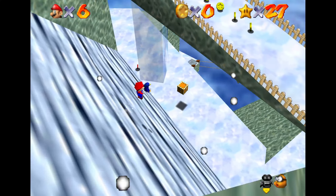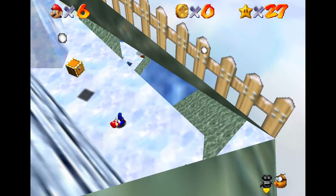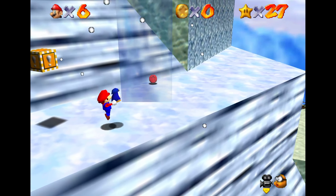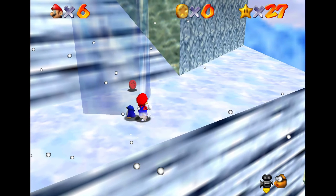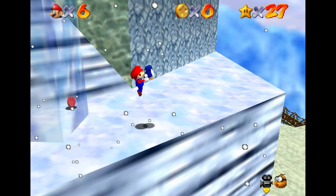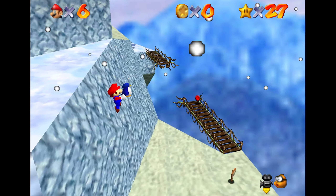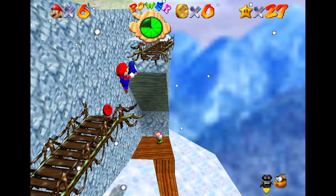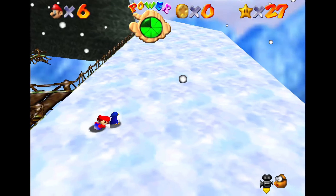You can slide down right here, and if the camera just doesn't destroy you like it did for me right here, you can skip a whole lot of this star. Try not to lose the penguin by smacking your chin on that big frozen pillar. I said you didn't take fall damage in the snow — apparently that's not snow. I guess it's stone; it does look a little bit different.